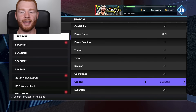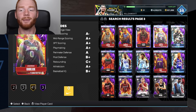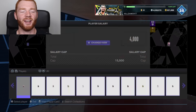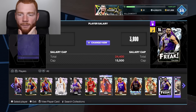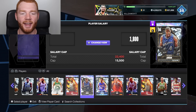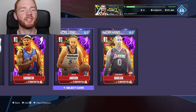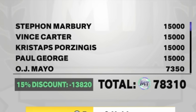If I search my cards and go to graded, this is going to be pretty much all the cards we're going to sell in this video. I'm selling every single one of these cards - it might even be over 2 mil. There are still a few cards I'm not too happy with their grades, so it's time to create a new order with 10 cards. We're going to do Stefan Marbury because he only got an 8 last time, also Vince Carter, Chris Stapps Porzingis, Paul George, OJ Mayo, Jonathan Isaac, and Richard Jefferson. It's going to cost us another 78,000 MT - but we got to spend MT to make MT.